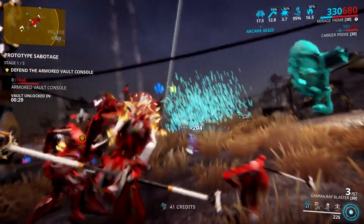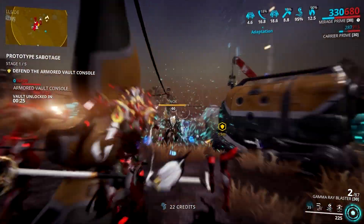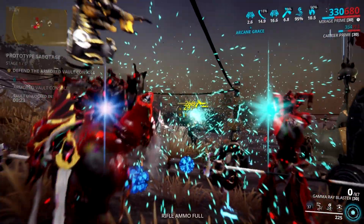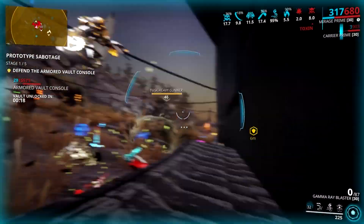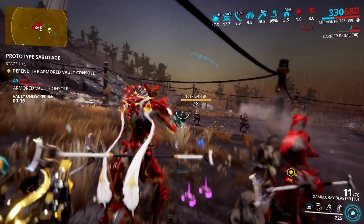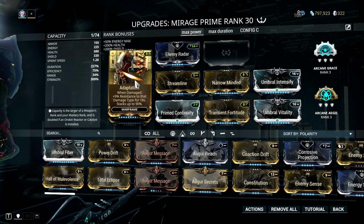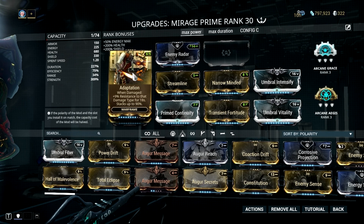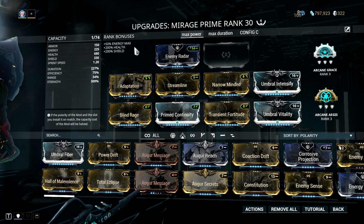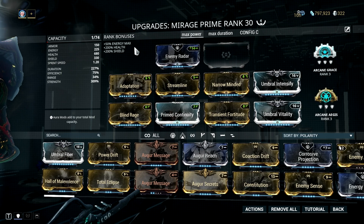This may not affect the overall damage potential of Mirage, but most likely your survivability will be unreliable, even with your clones which can distract enemies. This is not enough, especially in high level missions like sorties or long endurance runs, which is why we added the Adaptation mod on this build. This mod is not mainly for mitigating the damage of heavy gunners or hard-hitting enemies, but I chose to have it for the purpose of mitigating effect-over-time statuses like toxin, heat, and bleed.